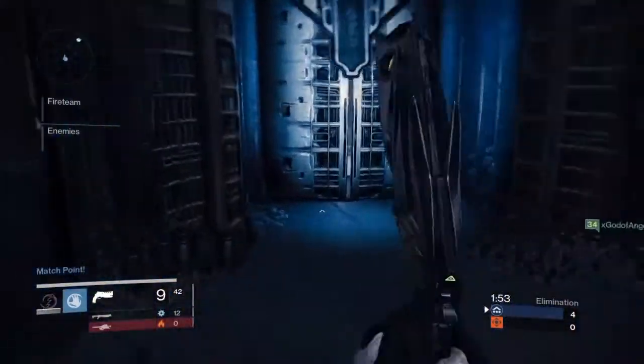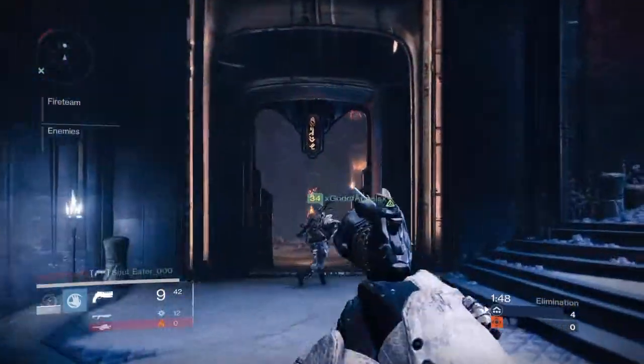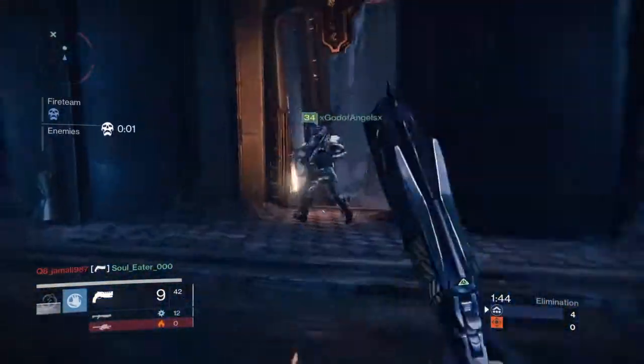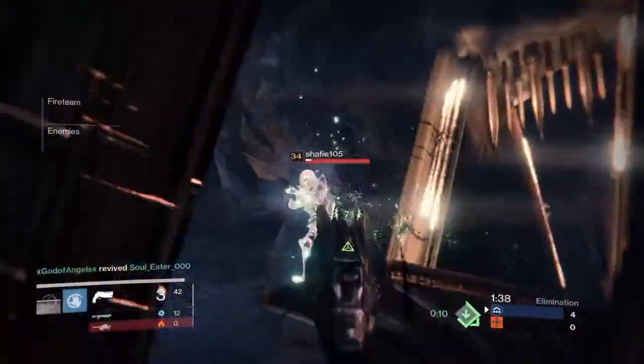When you take out the first enemy, send someone in rushing immediately because you don't want the enemy team to get a revive. When they get a revive, you literally have to start the whole process over. Sometimes you have to rush in because when it's two enemies against three, chances are you'll get another kill and prevent the revive.